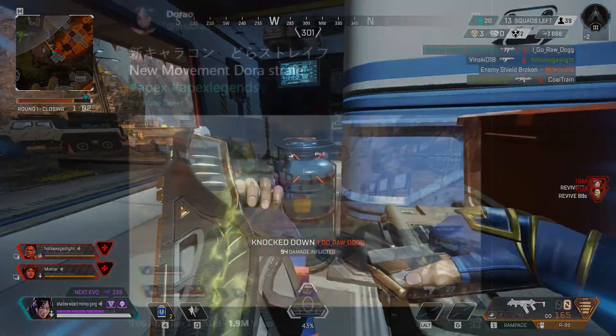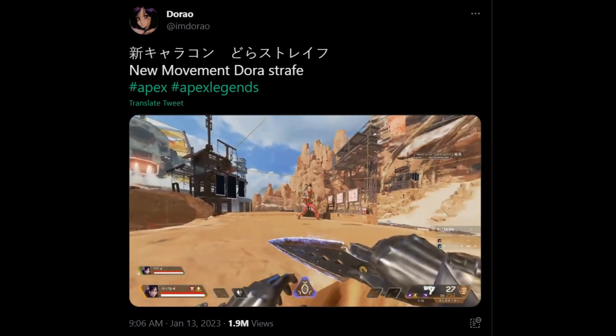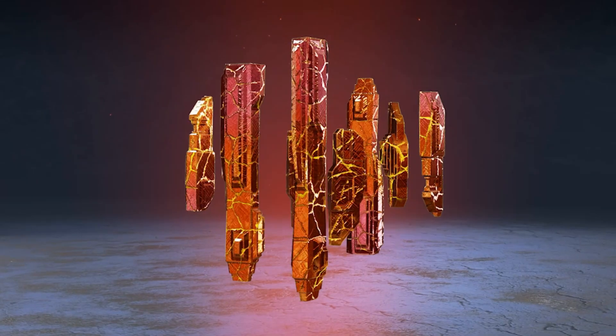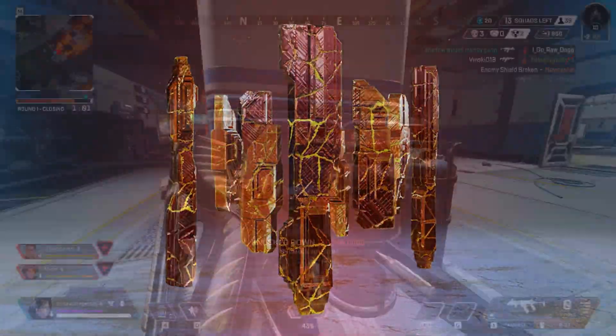I have two theories. First, it may be because lots of people were abusing this in movement techs to dodge bullets — this guy was spinning like crazy, like a Beyblade. My second theory is that they accidentally added it and it may actually be an animation intended for a future heirloom that was mistakenly added to the Wraith heirloom.